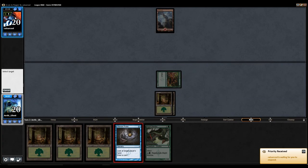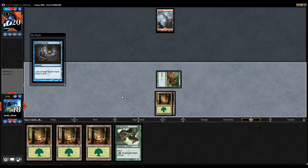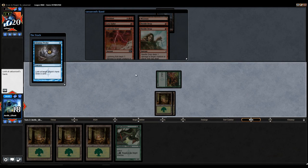So my opponent did not kill it, so let's go ahead and look at my opponent's hand. They are Burn. They do have a Lightning Bolt, and a Lava Spike, and... wow. This is going to be pretty tough.